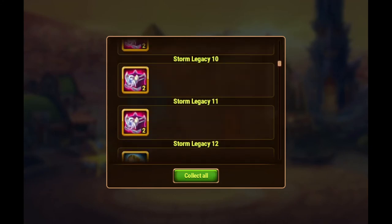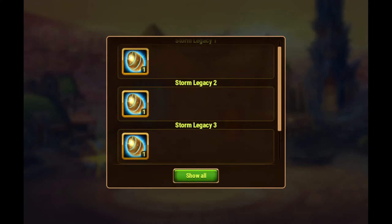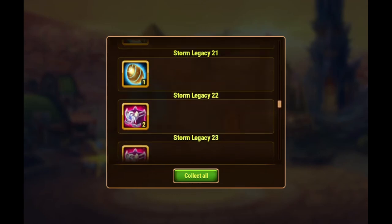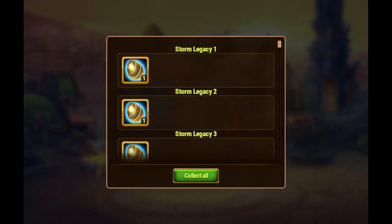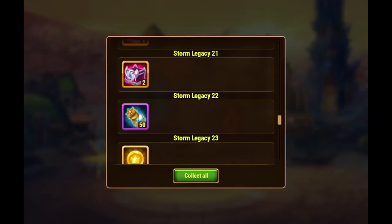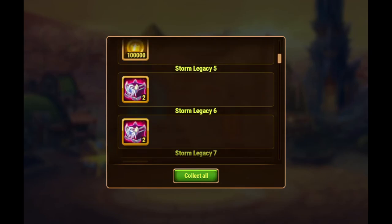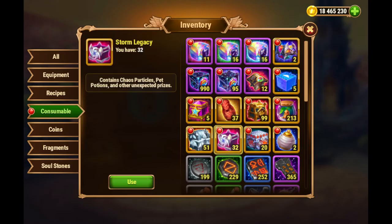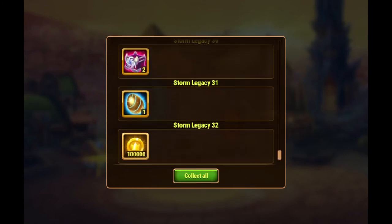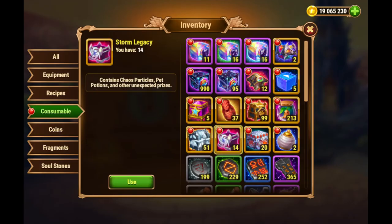Nothing unexpected so far. We go again — down to 40 now. The 85 chests are turning out to produce a lot more than that, and also a lot more gold, which is nice. Keep opening — now 32 are opened. More of the same things, let's go another 14.